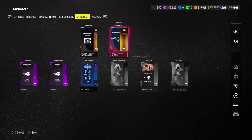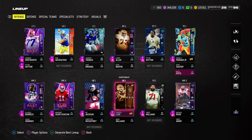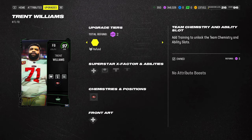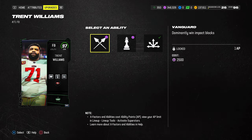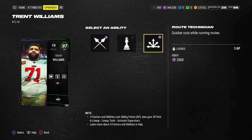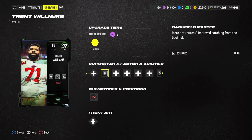Defensively I'm in Chiefs, rocking a lot of 6-1. I'm actually going to switch this over to Patriots — I'll explain why when we get into the gameplay. Trent Williams, I think, is a must for this scheme — he's really inexpensive but gets Route Tech, Vanguard for 1 AP, and the Backflow Master for 0 AP. He's a really, really good card.